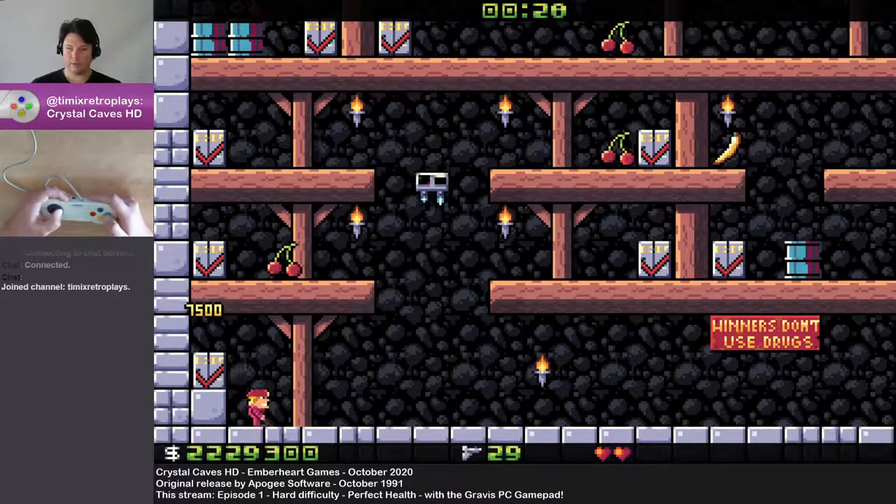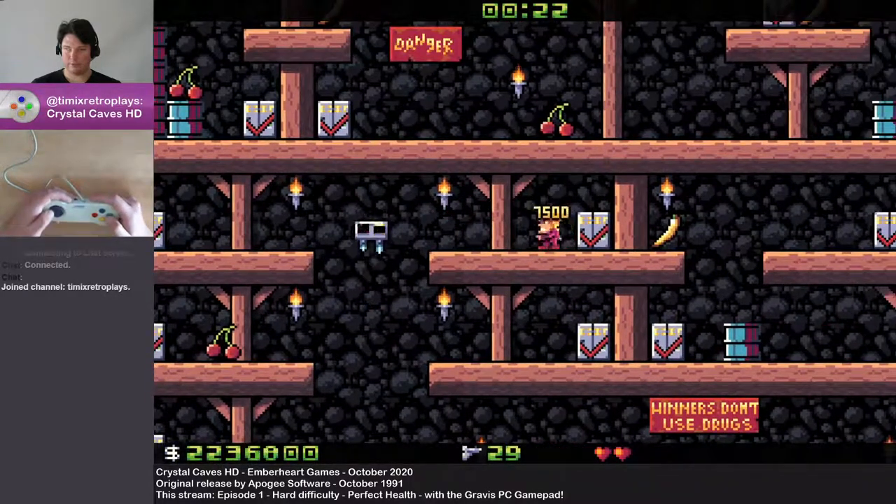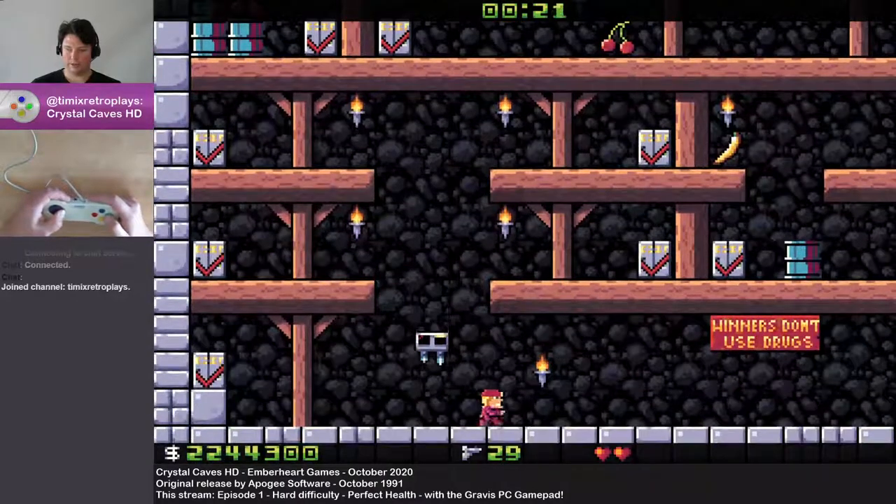Oh, there's a timer! At the top of the screen, the level timer appears. And when you pick up a bit of fruit, it adds 2 seconds.